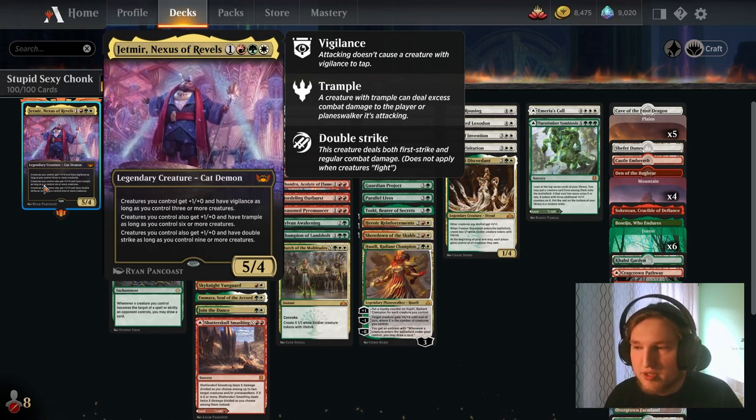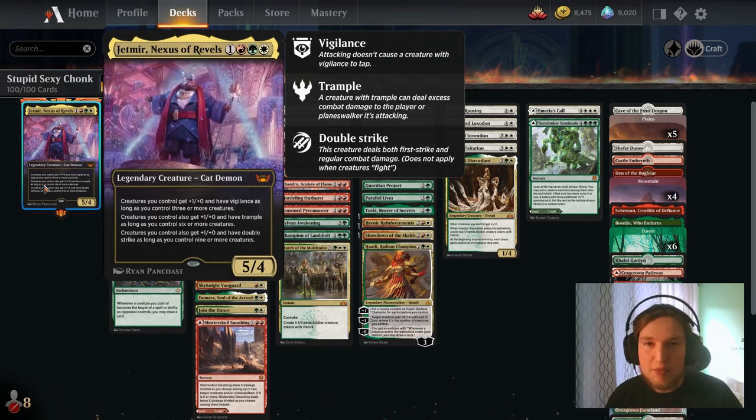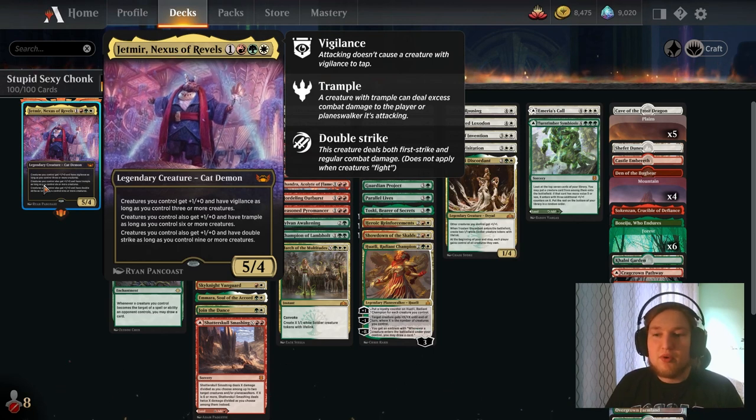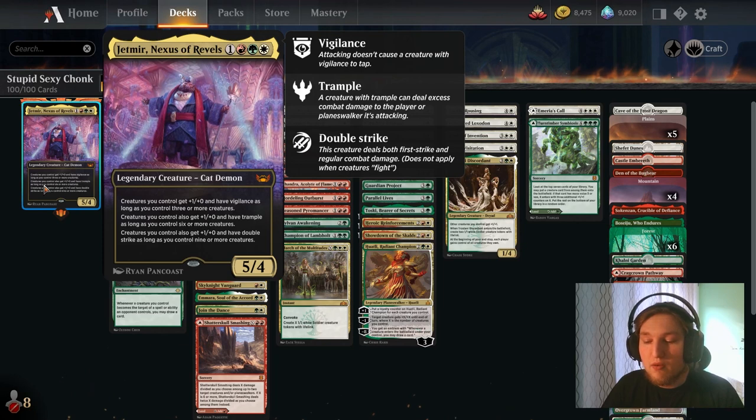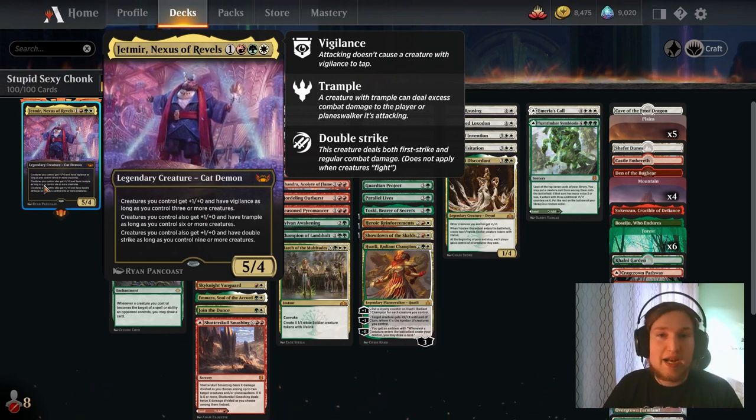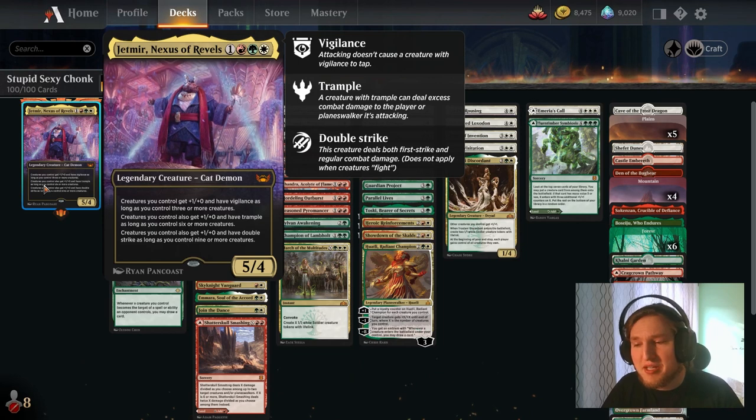So if you have eight other creatures and you attack with those eight creatures, and if all of them are 1/1s, you're attacking with four-power Vigilance Trample Double Strikers — eight of them — and that usually kills the opponent.